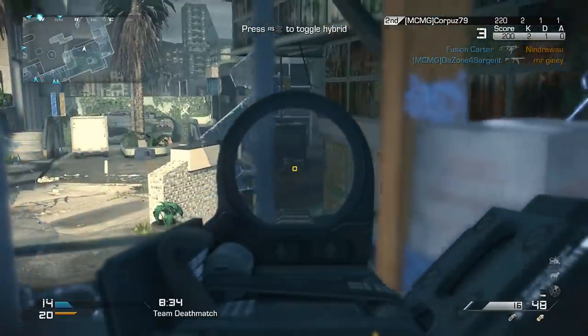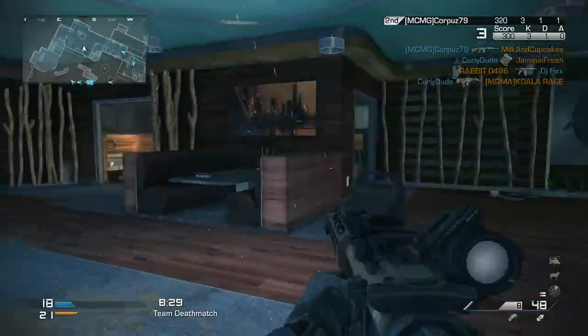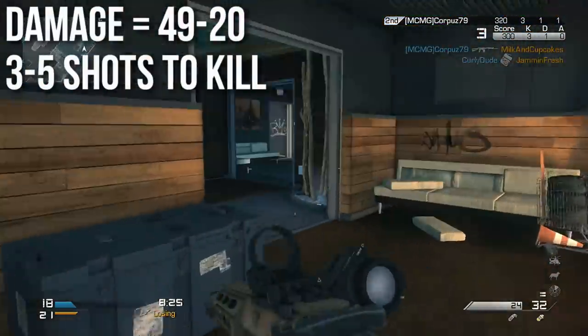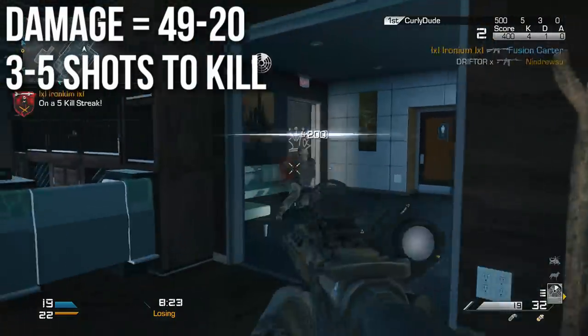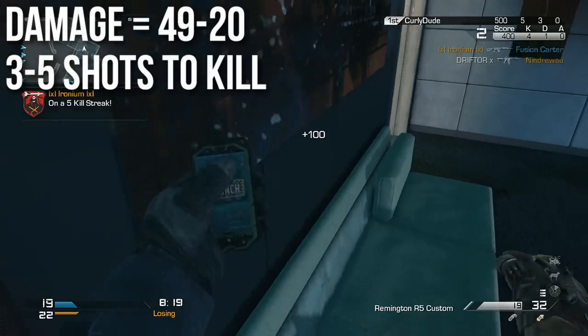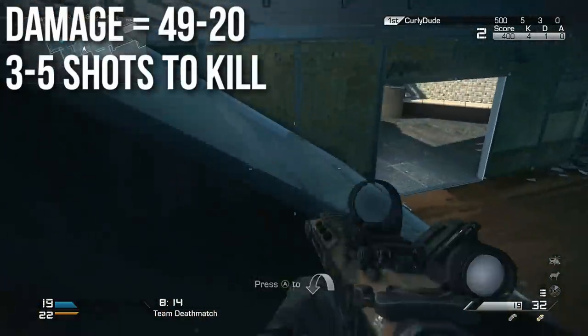The first thing you want to know about the Remington R5 — first thing we want to know in pretty much any episode of In-Depth — is how much damage does it do? The R5 will deal 49 damage per shot in close quarters combat, however it'll drop off to 20 at a distance, and that's very important. That makes it a 3 to 5 shot to kill assault rifle, which kind of puts it in between a high damage and a low damage assault rifle.